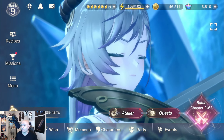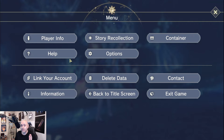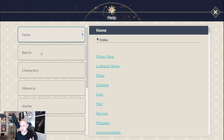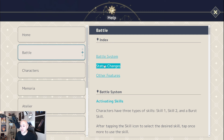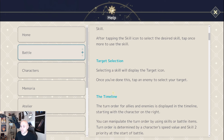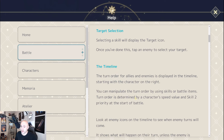For those of you who don't like to read or understand how things work, there is a very helpful Help section. If you click on the menu section and go to Help, there's a part that explains how battles work — specifically the battle system. This will explain how activating skills work, targeting selection, and most importantly the timeline, as well as burst.